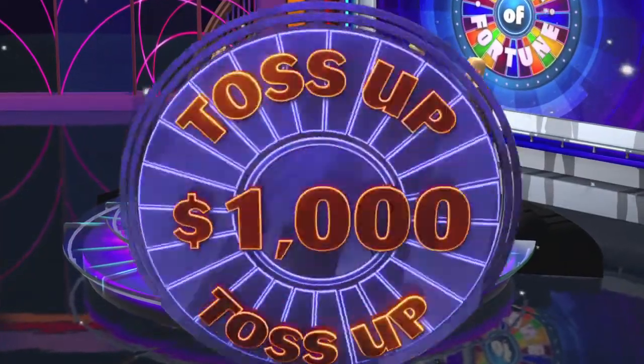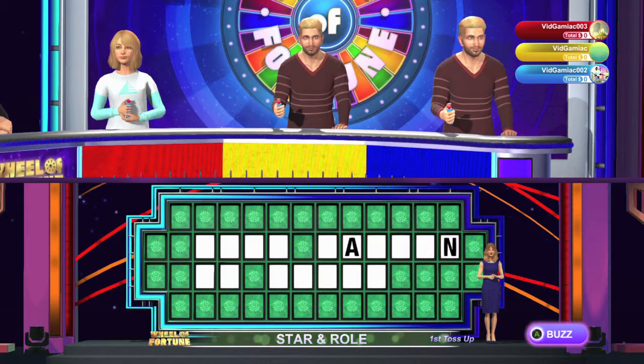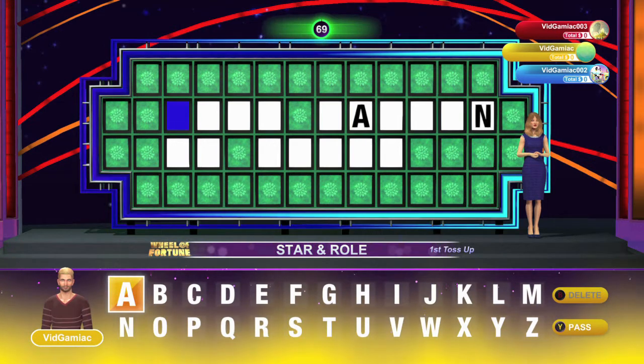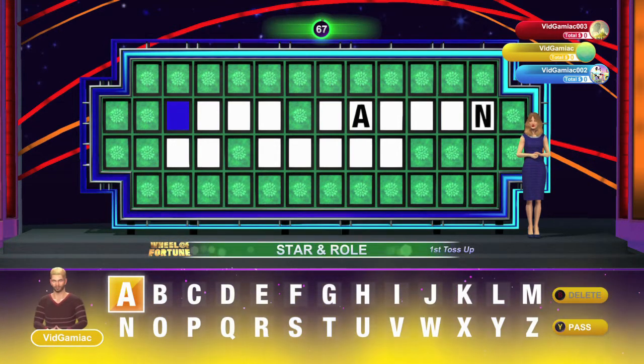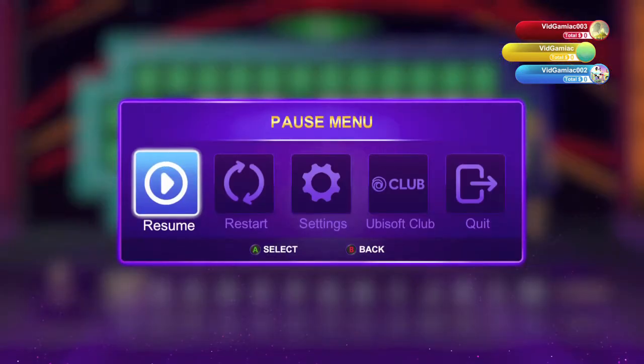What you want to do is jump into a game, and as soon as the first puzzle comes up you want to let it reveal like one or two letters. Make sure you buzz in with the controller getting the achievement, then quickly pause and count up the number of words, the number of letters, and the number of letters in the first word.